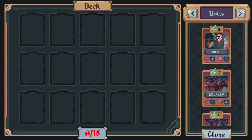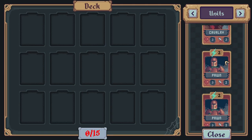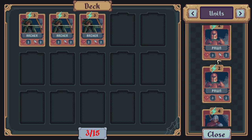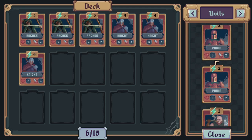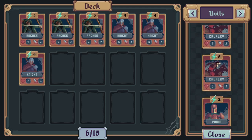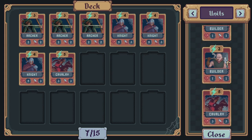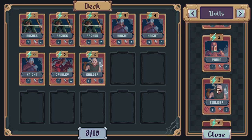What I'm going to do is make sure that we've got plenty of archers — three of them. I think I'll get three knights, who are a good sort of middle ground, fairly strong. And we'll have one cavalry, which is a new unit I've just been given, which is very expensive, costs five energy. And we'll have a couple of builders as well, so we can actually get some structures built.